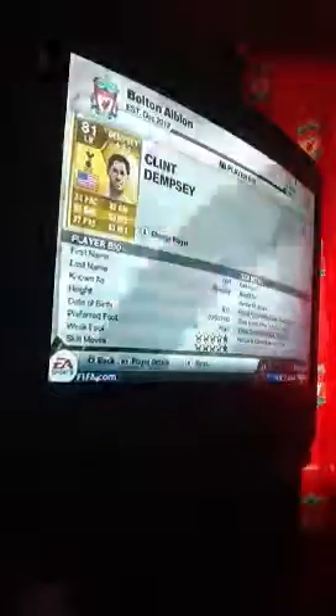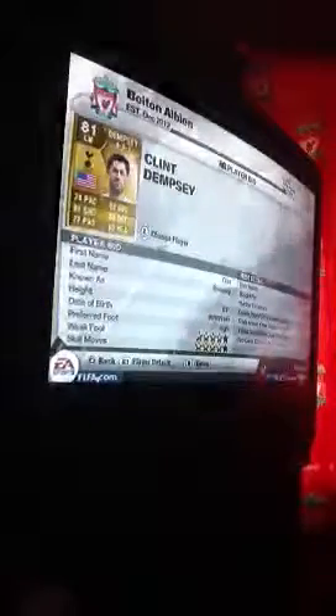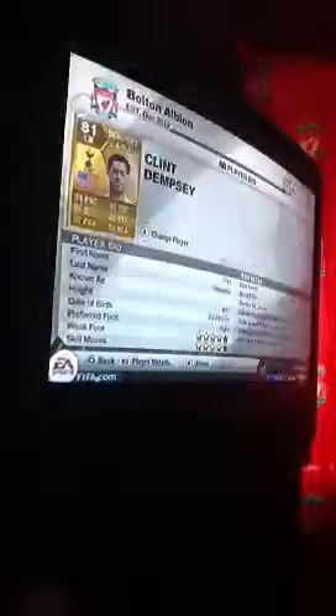For the left mid, we'll have Clint Dempsey. Four star weak foot, five star skill moves, six foot one. 81 shooting, 83 heading, 82 dribbling. I bought him for 800 coins, which is not really much for him. But he's just amazing.